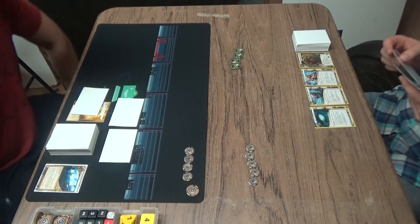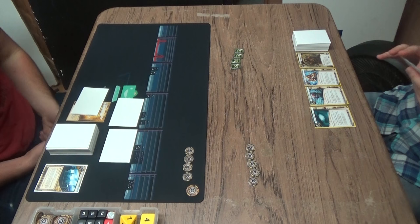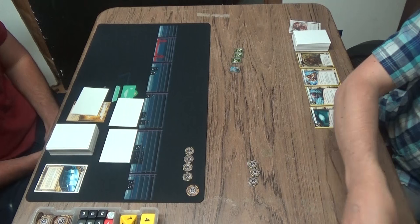Adam starts the game with three directives — three cards he just has in play to start the game. He has Safety First, which are all zero to install. His maximum hand size is reduced by two, but if he's under max hand size at the end of his turn, he draws a card. He has Find the Truth, which makes it so each time he makes a successful run, he gets to see the top card of R&D, but he also has to reveal all cards that he draws.